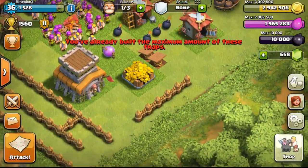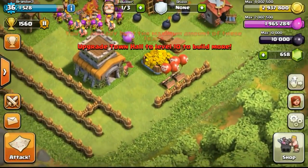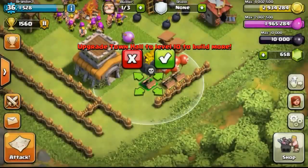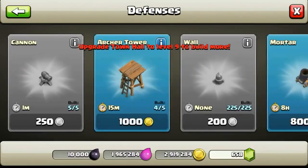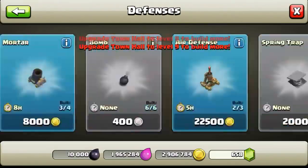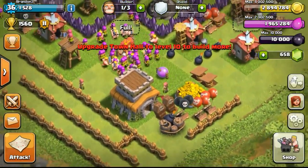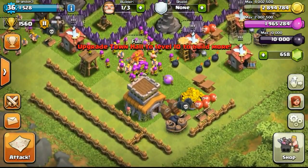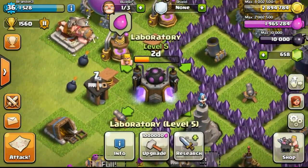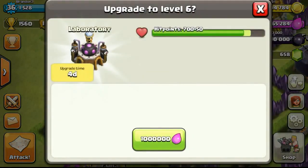Last time when I reached Town Hall 9 on my main account with only level 1 air defenses, I kept getting attacked by mass dragons — probably once or twice a day. But I got used to it, because a level 1 air defense is just really too easy to be taken out with mass dragons. Like I always say, I lose all the loot but when I go and raid I'll raid back all the loot within 1 or 2 raids.